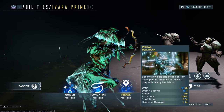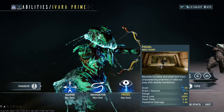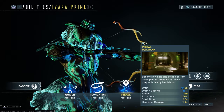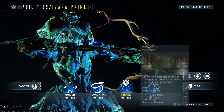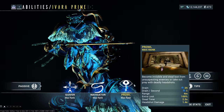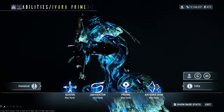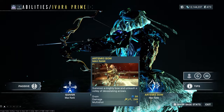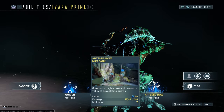The reduced movement speed is a real problem for spy missions where you want to move through quickly. Ivara takes a lot of time because of the negated movement speed. Prowl is useful but not very useful, and since I don't even use a stealth frame for spy missions most of the time, you might think it's great for spy missions but in my experience it's not ideal.